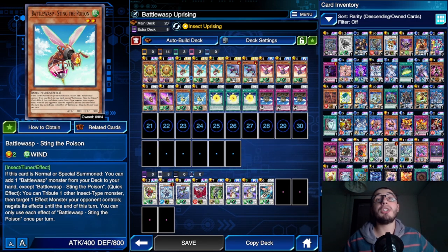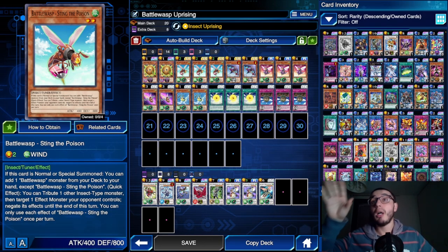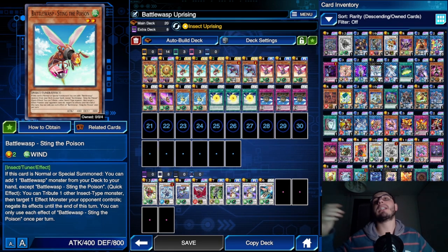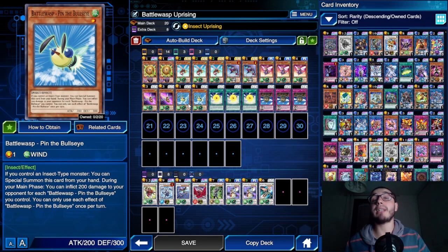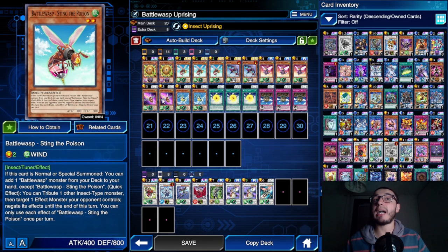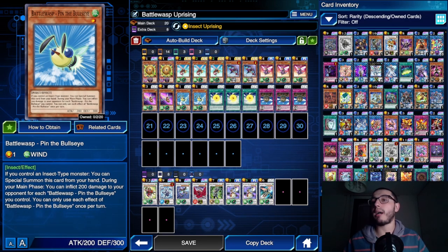You can target one monster your opponent controls and negate its effect. It doesn't need to be chained to that monster's effect activation - you can activate it during the chain because it simply targets the monster. The tribute requirement isn't an issue because assuming you normal summon Sting the Poison, on normal summon you add either Twin Bow the Attacker or Pin the Bullseye, both of which can be special summoned by their own effect. So turn one you can search one of them, special summon, and have your negation ready.